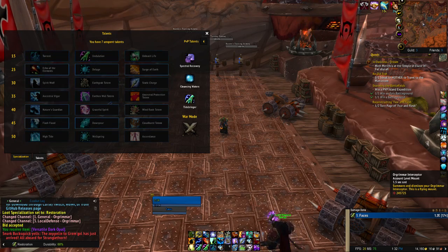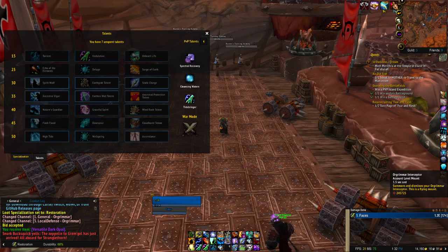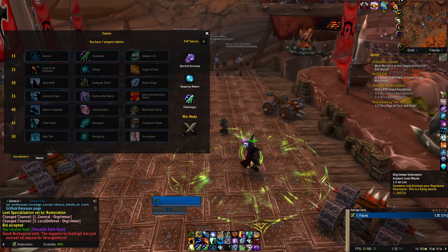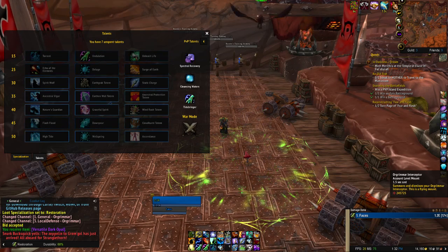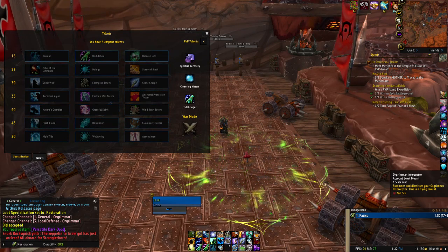Unleash Life gives a boost to your next direct heal. This should usually be used on Chain Heal, as you can reliably increase Chain Heal output by 35%. If the buff on Chain Heal would cause heavy overheal, you should instead use it on Healing Surge or Riptide.